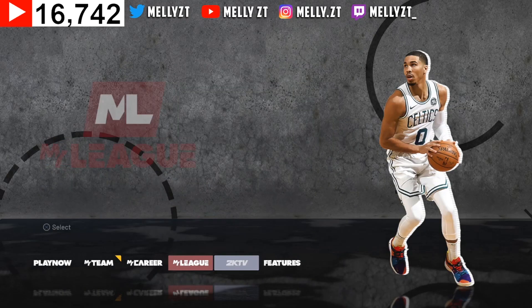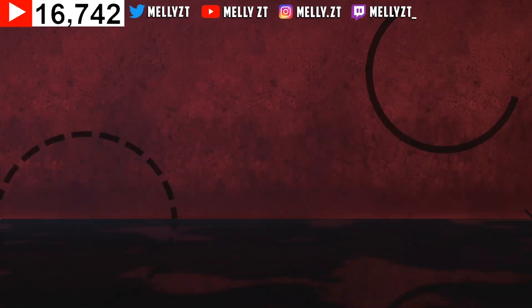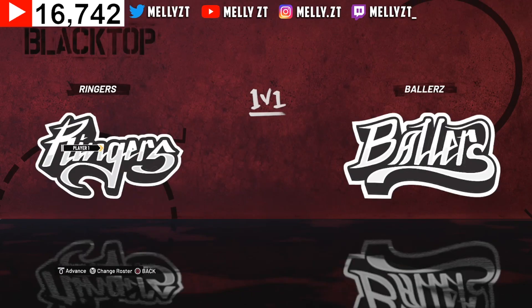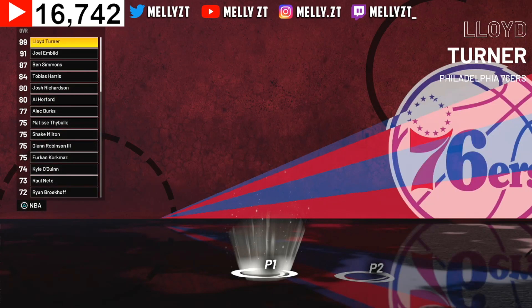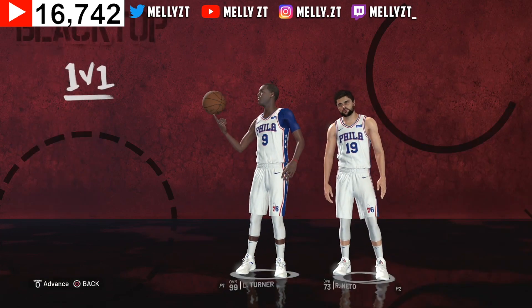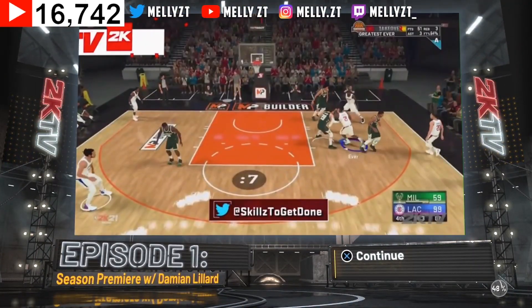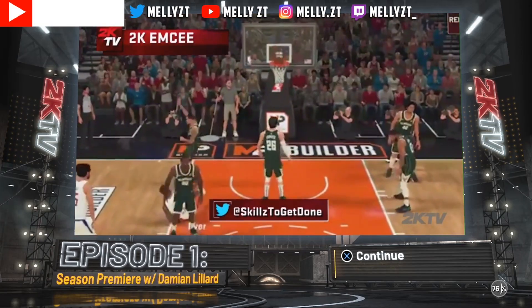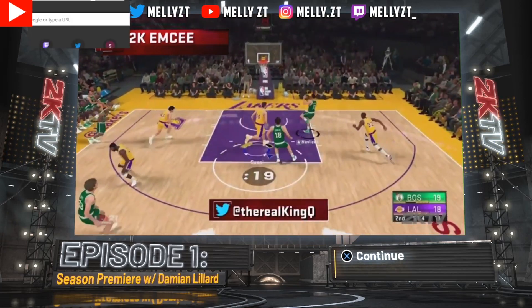Go to Play Now, go back to the Blacktop, and click on 1v1. I've got a created player. Bring down the game conditions to five. Once you do that, click on the player you want to use — I'm using my created player. You can create your own player if you want. Make sure y'all stay tuned and listen to everything I'm saying. Nothing is going to change from how I told y'all to do the method before.